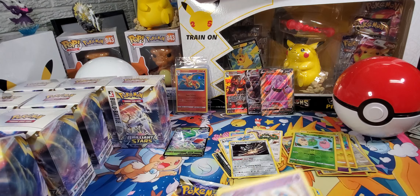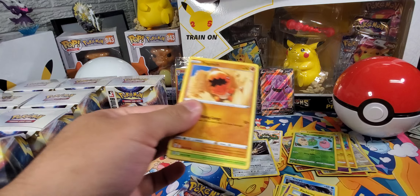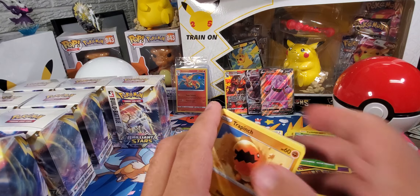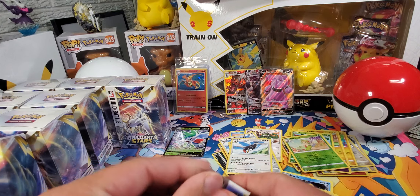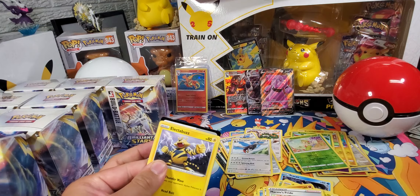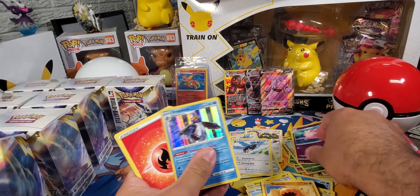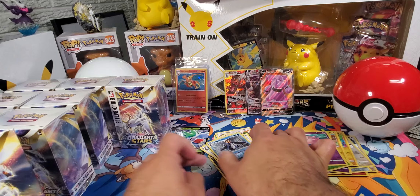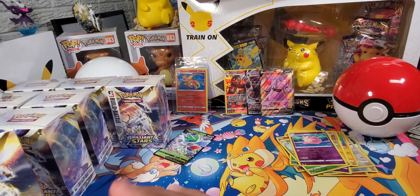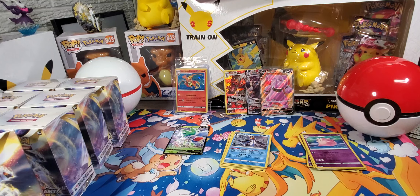We want full arts, we want alternate arts today. Is it worth keeping those V-Star cards? I've just been throwing them away. Is that Shaymin really the only thing inside this box? Clefable and an Empoleon holographic. We've got a whole case of Build and Battles here — we should be able to pull something. Got one full art so far, a V-Max, one trainer gallery, and a regular V out of three boxes. That kind of sucks.